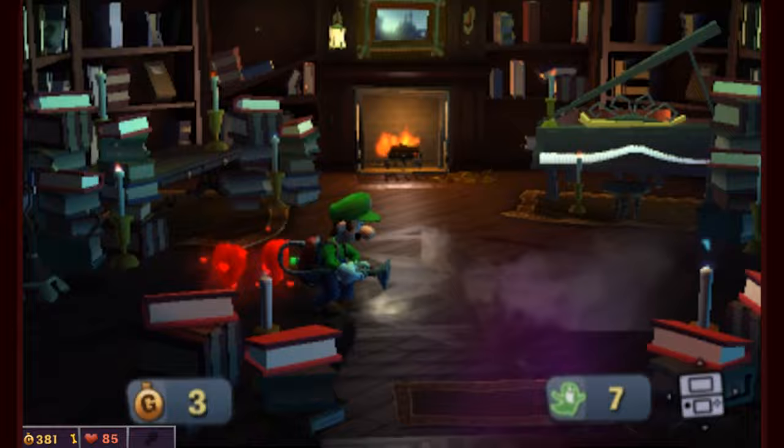Next time on Luigi's Mansion: Dark Moon, we return to Gloomy Manor once again - because someone's been caught casting illusions. E. Gadd will need his Dark Light Device to see through it - he's pretty sure he left it in the lab. See you guys then!